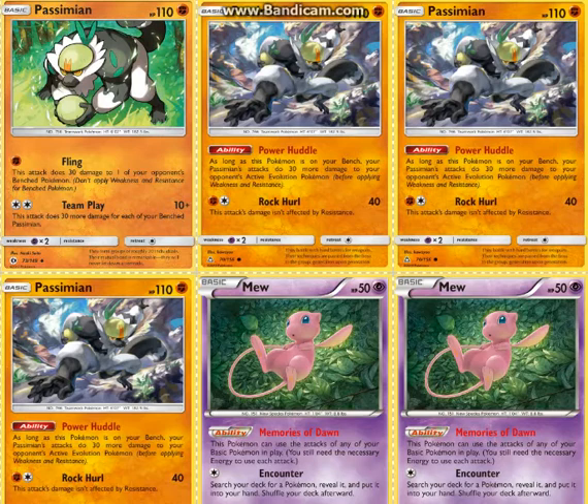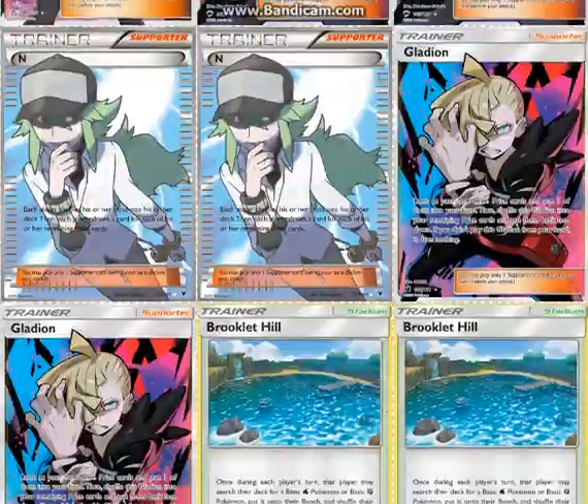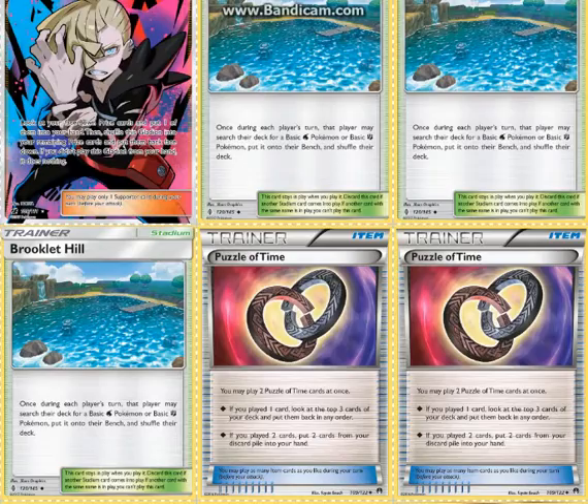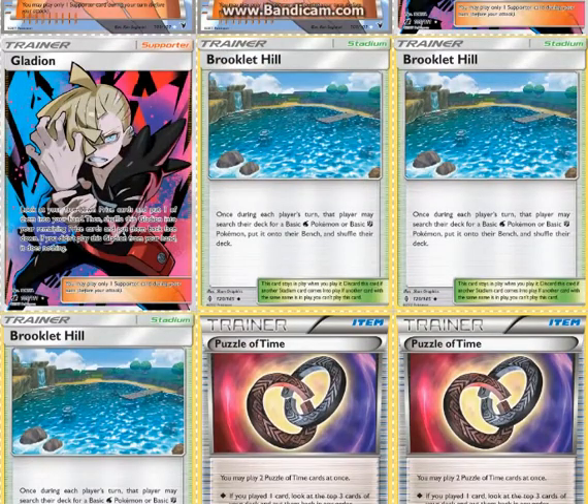If you prize both Gladions and your Team Play Passimian, I would probably scoop — unless you're in a cup. But if you're in a best of 1, you might as well play it out or ask for an ID, even though that's probably unlikely if it's an early round.